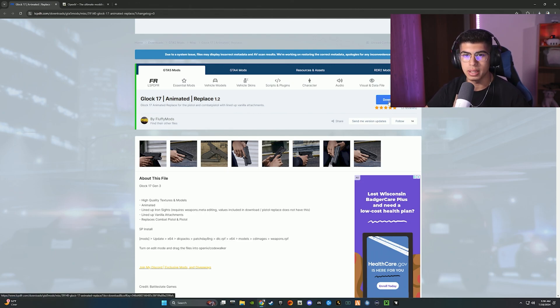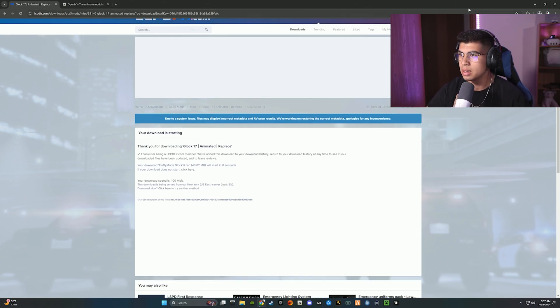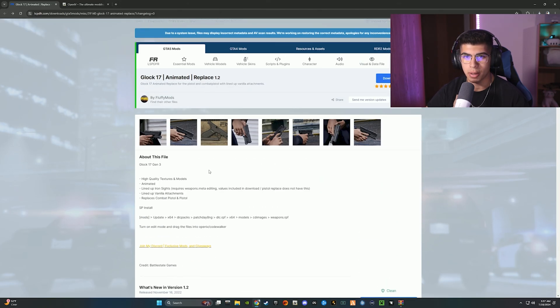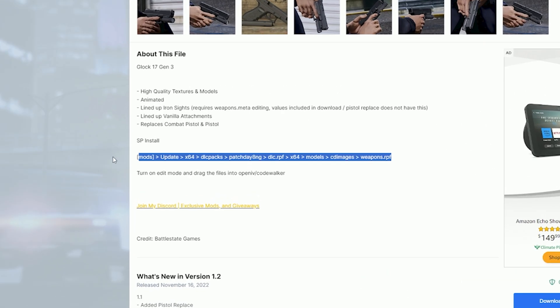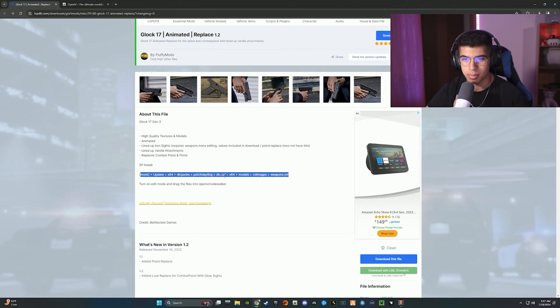Once you have OpenIV installed, be sure to have a shortcut on your desktop or taskbar. Then go ahead and download the Glock 17 by Fluffy Mods. On the mod's front page, it tells you about it and also shows you how to install it. The file path in OpenIV is: mods > update > x64 > dlcpacks > patchday8ng > dlc.rpf > x64, and so on. Be sure to remember this.